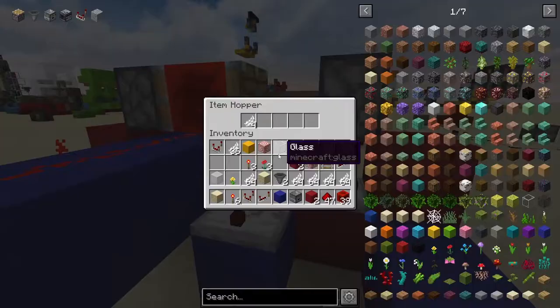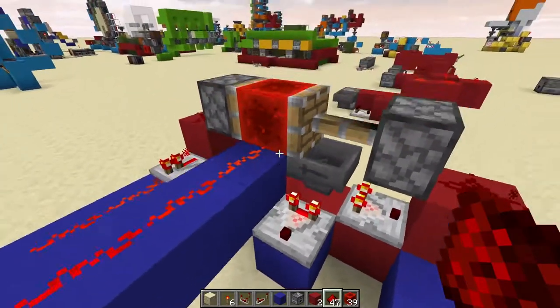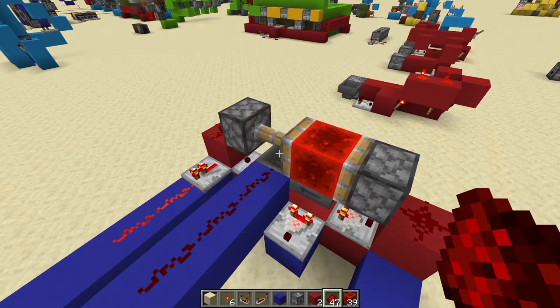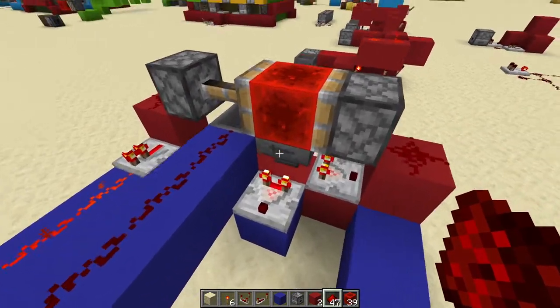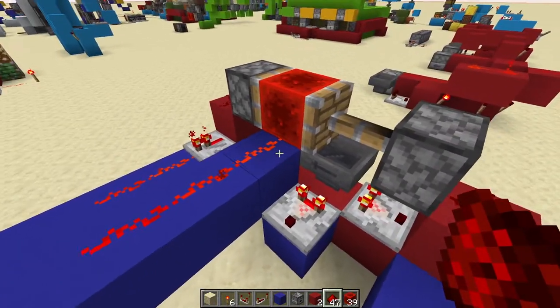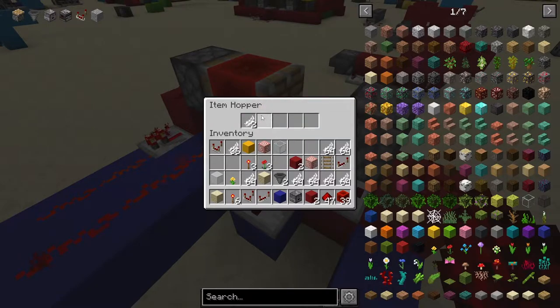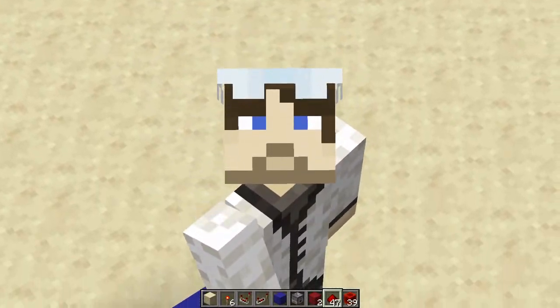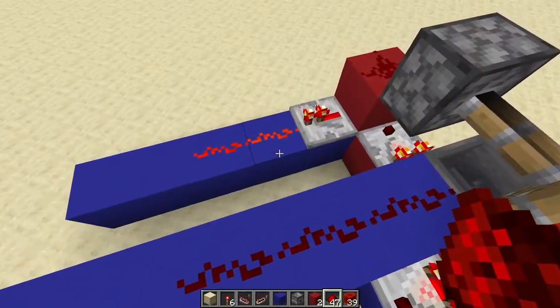Each and every single one of these cycles requires the item hopper to both fill and empty. That means that you're going to get the full value out of the hopper clock. But if you're taking it from the redstone block, it goes back and forth much faster. In fact, literally half the time it takes for the items to transfer between the hoppers.